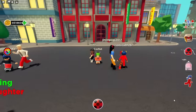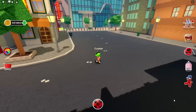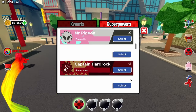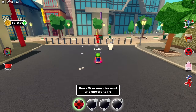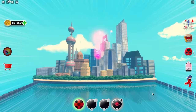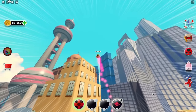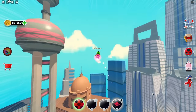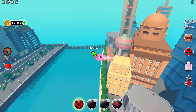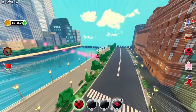Wow, so this is the Shanghai map. I'm really excited and I don't know where to start. The map is really big, so let's fly instead so we can easily see the whole map. There's another city on this side — let's check it out. Well, it's the end of the map so we can't go there.